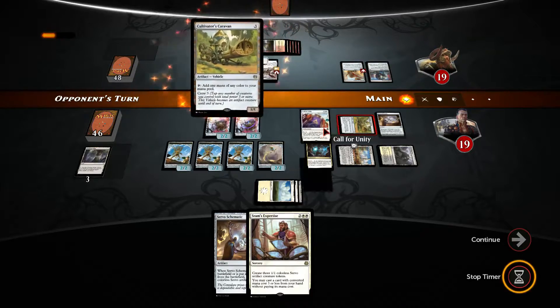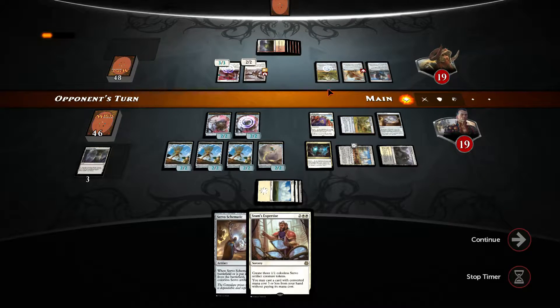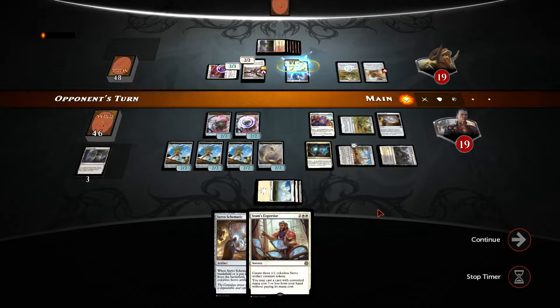As long as the opponent can't remove the call for unity, we should be fine. He has too many vehicles — 'Start Your Engines' is a good card for the opponent: all vehicles get crewed automatically and gain plus-two attack. So if the opponent has 'Start Your Engines,' he can potentially one-shot us. Maybe we want to trade as much as we can. Here comes the attack and we are definitely going to block and kill that.